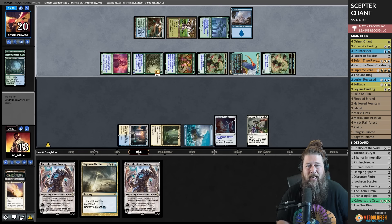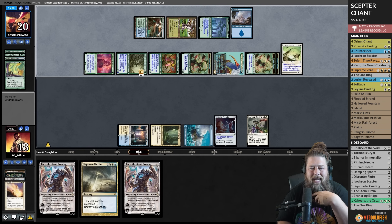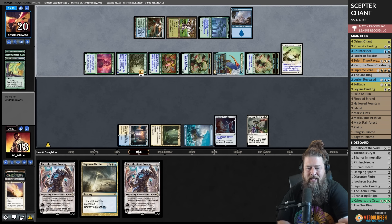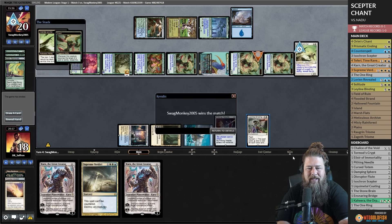Nadu wins. Dying with Supreme Verdict in hand, kind of brutal. Cord for three means Outrider en-Kor, which is Shuko on a stick, and we're dead. I know there's some percent chance they fizzle but the odds aren't high enough. It is time for some more Scepter Chanting in Modern.